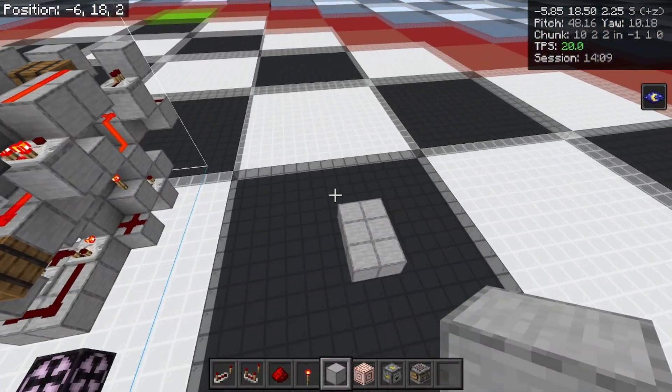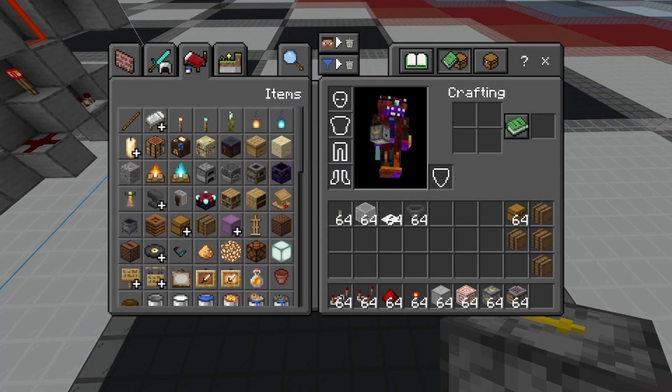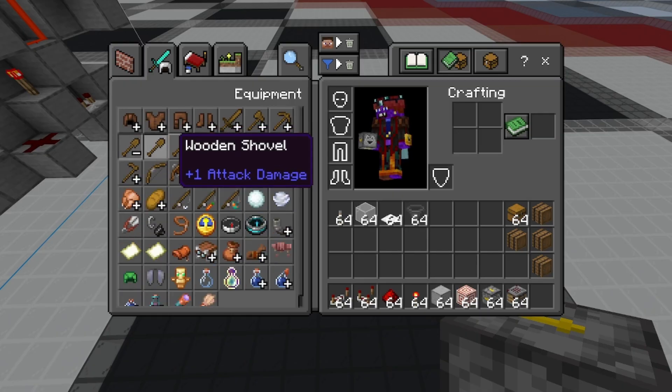Alright, let's jump right into the tutorial. If you want to gather the items seen in my inventory, you will need these barrels. You'll also need a bunch of shovels — about four shulker boxes of shovels, or roughly 108 shovels. Make sure you grab all the shovels that you need: 108 of them.